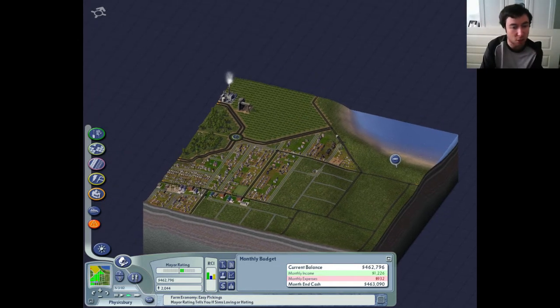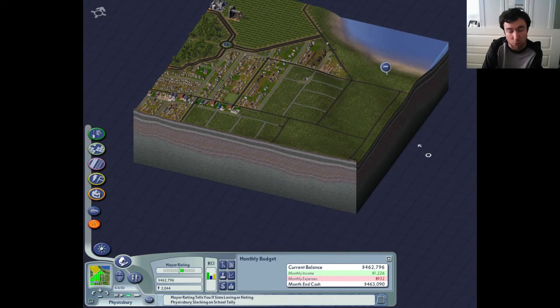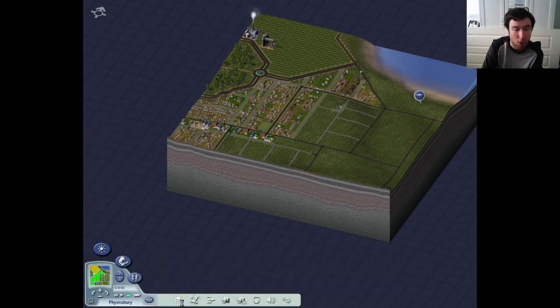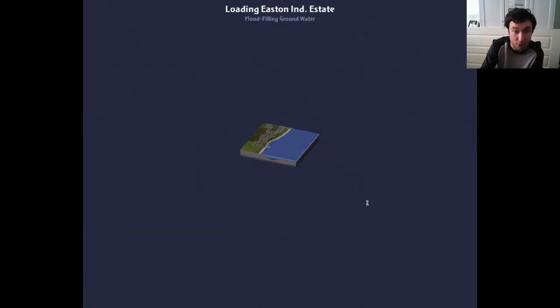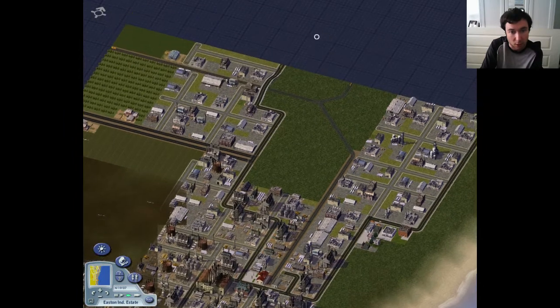In the last episode we started up Physixbrie, which is essentially an expansion of this town here that we're building that expands to the south and to the east. We actually have quite a bit of demand for industry, so I'm going to hop out of Physixbrie and head over to the eastern industrial estate and go ahead and fill in some of this industry that we've got over here in this zone.